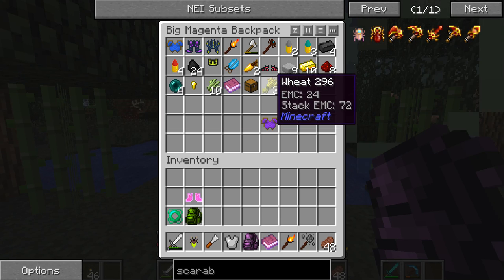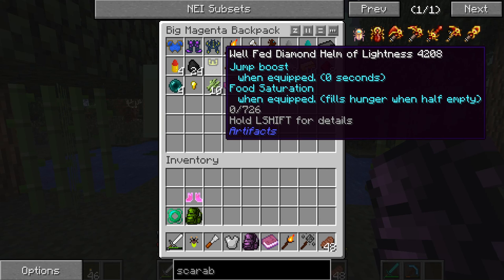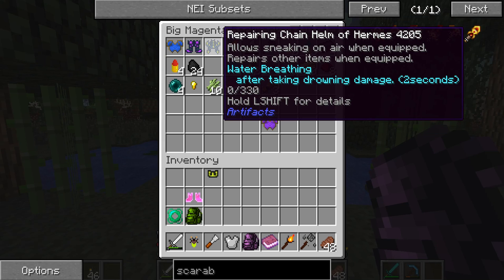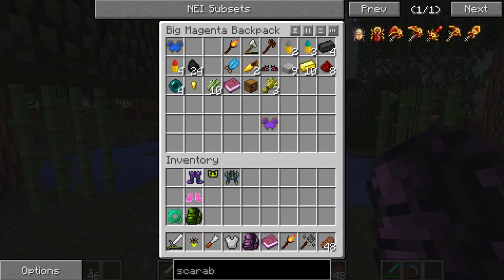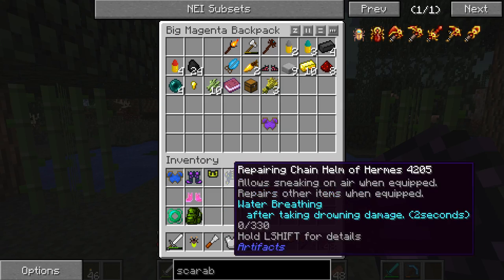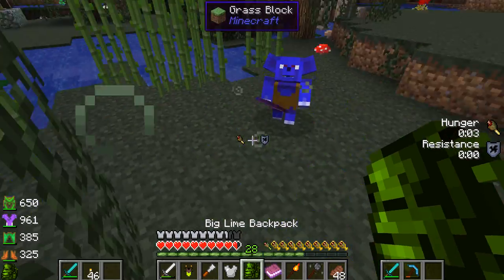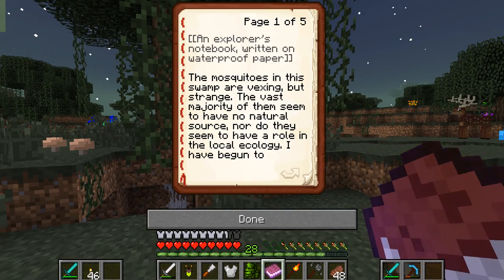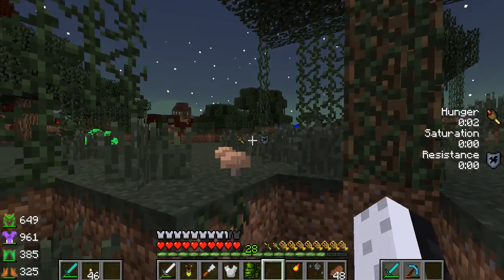This one restores health after taking lethal damage — not very good. This one is very good, so I'll keep you. Sneaking on air — okay, this one's pretty good. We're just gonna test out some armor. All this armor is pretty good. How am I supposed to decide on something? Stop it, stop it. There's nothing.